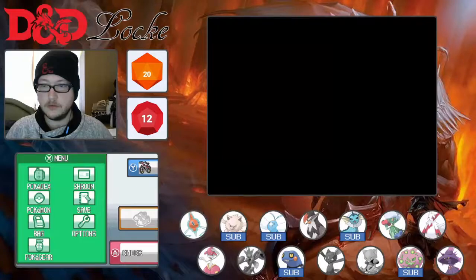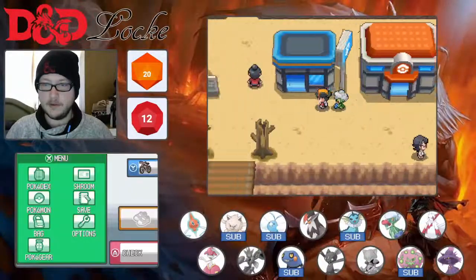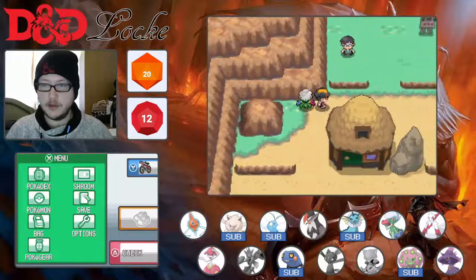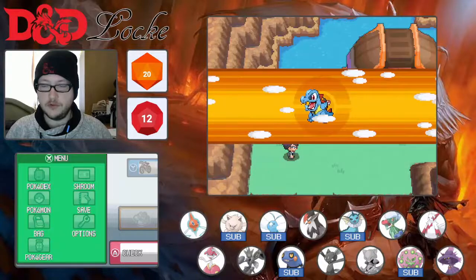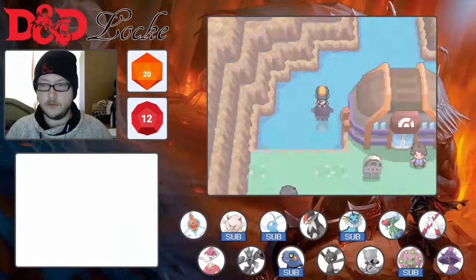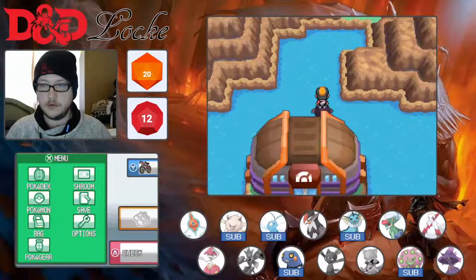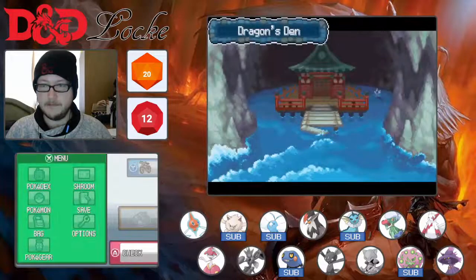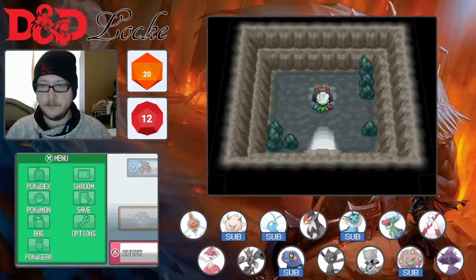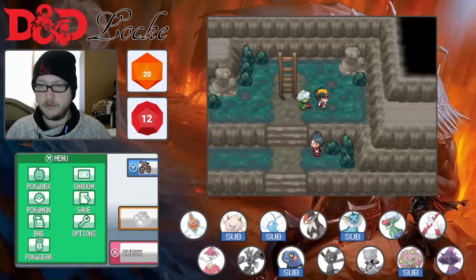That's odd — looks like we're glitching out all over the place. Now it'll speed up. No Magikarp, no Magikarp. Hello, old man. Here we go to Dragon's Den. There are hidden items galore in here, I'm pretty sure.